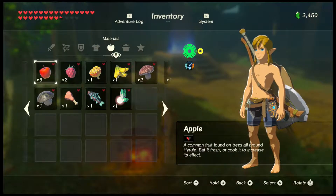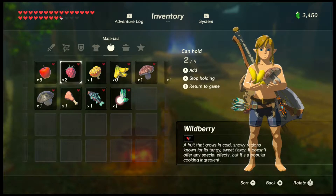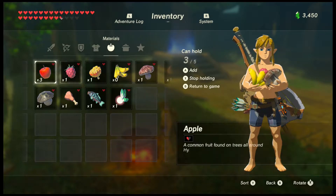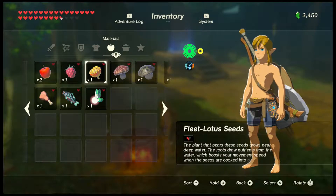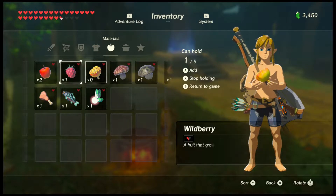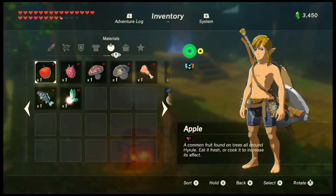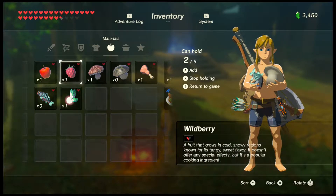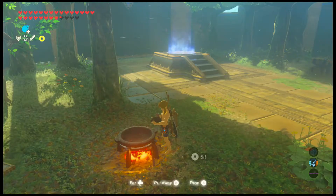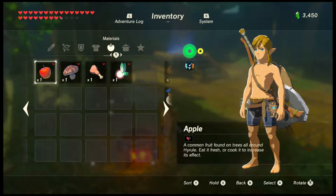These meals you want to use before using ones with buffs. Now let's cook a Mighty Banana and a Razor Shroom with an apple — that gives something with Attack Up. I'll cook this Fleeting Lotus as a throwaway; I find them less worthwhile than regular heart recovery food, so I consume them first because it helps in the long run. Another defense boost — I know they don't increase too much, but they're better than half a heart.